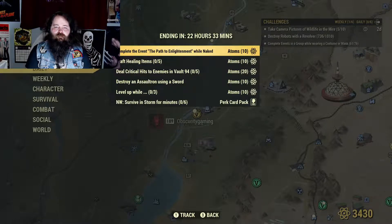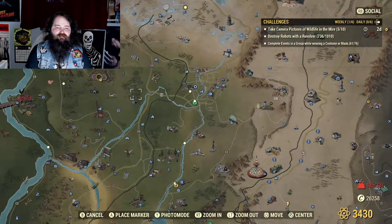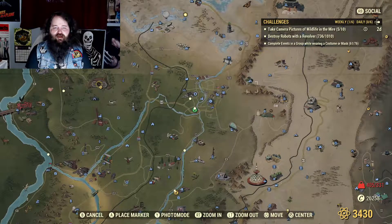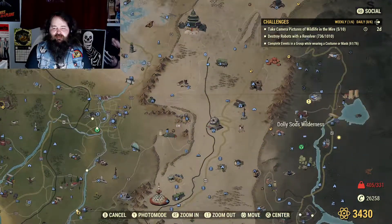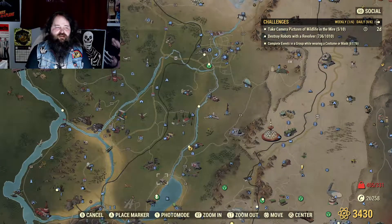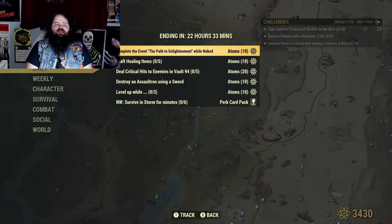Complete the event Path to Enlightenment while naked. Path to Enlightenment is now a public event, so you get the notification at the top when it pops up, so you can actually have time to get there. Just keep an eye out for that to pop up and then go do it naked. Shouldn't be that hard because it's just killing the fireflies. Unless you're really low level, the rad toads or the odd ghoul up there might take a round out of you. But it's in the forest, it's pretty early on, so it shouldn't be that difficult.